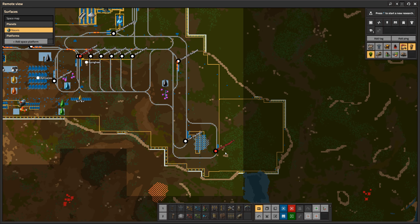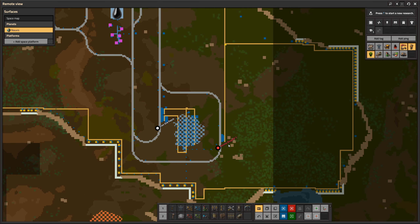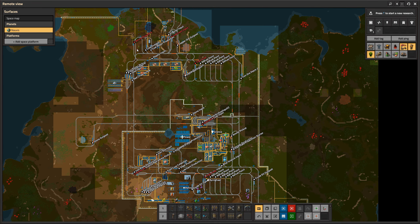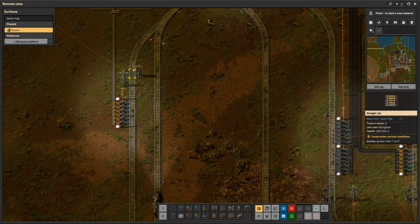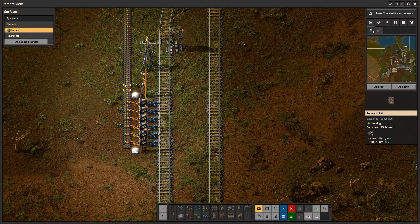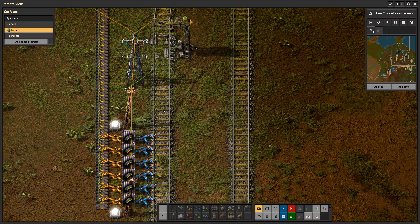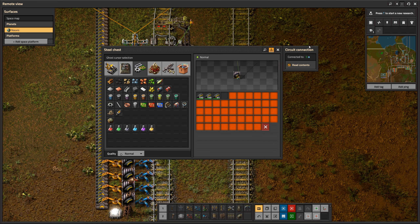This is super useful — the supply train just sits full of coal until it's called, which is only every so often. I'm doing the same thing with ammo resupply. We also have a lubricant input where the condition is having less than 5,000 liters of lubricant. Right now we have 11,000 liters, so that train isn't going to come for a while — it just sits in its own station where no other trains are passing.